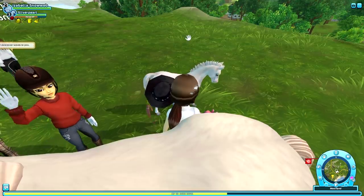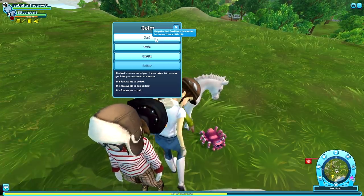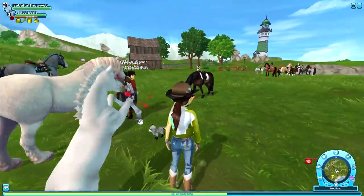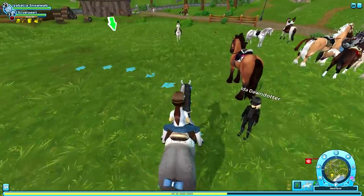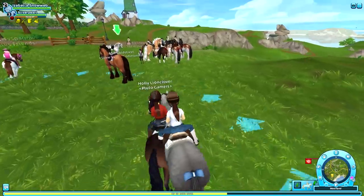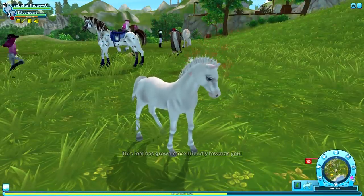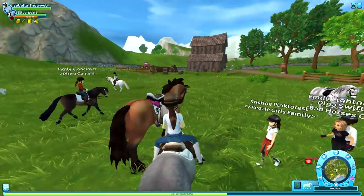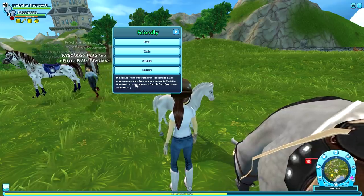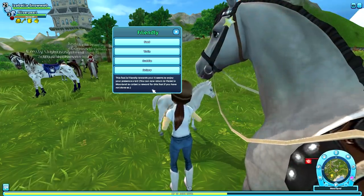After watering the mare, I got a notification that the foal has grown more friendly toward me. Now we can train and cuddle. It wants to be fed, cuddled, and trained, so I'll do all three and be right back. The foal has grown even more friendly, which means we can probably do the last activity now. The last activity is 'follow,' and the text now says: 'This foal is friendly towards you — it seems to enjoy your presence a lot.'